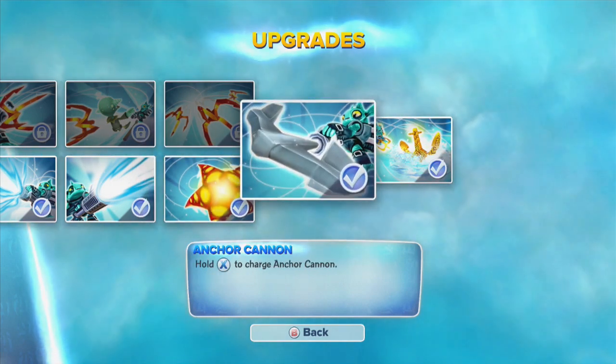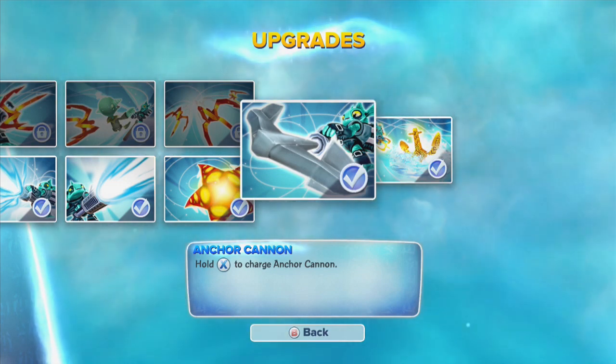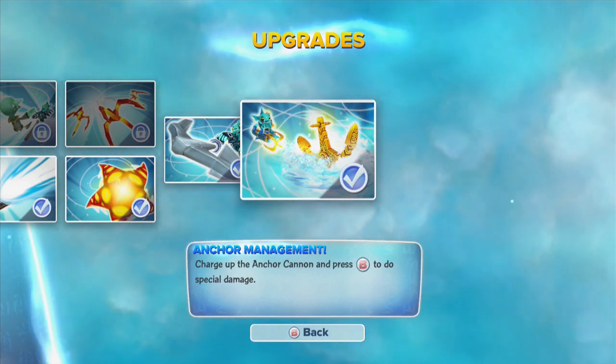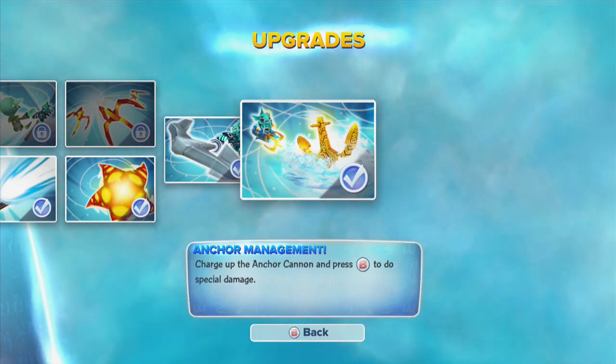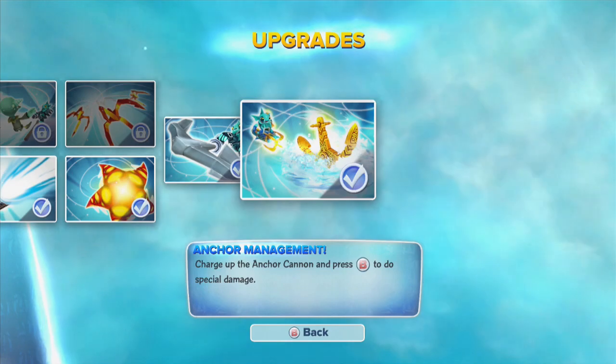His soul gem is the Anchor Cannon — hold X to charge the anchor. We'll show you this. And his new WoWpow is Anchor Management — charge up the anchor and press B to do special damage. It's a little tricky on the Xbox controller to do that combo since the buttons are far away, but we'll try and get that going for you in this video.